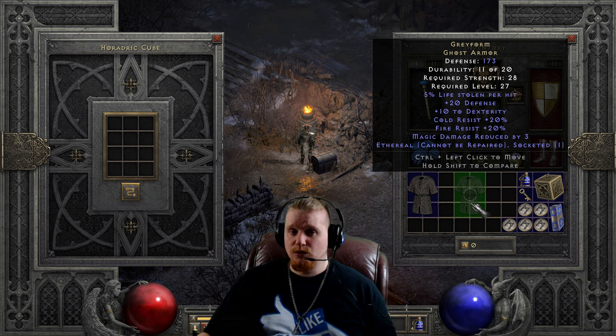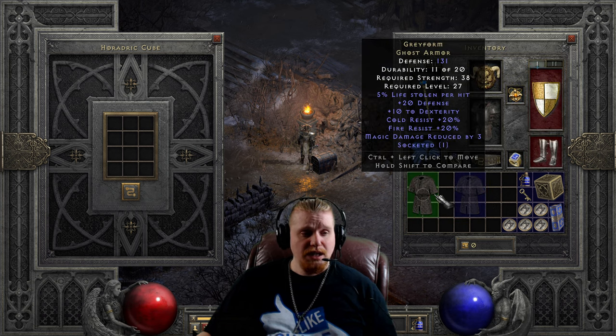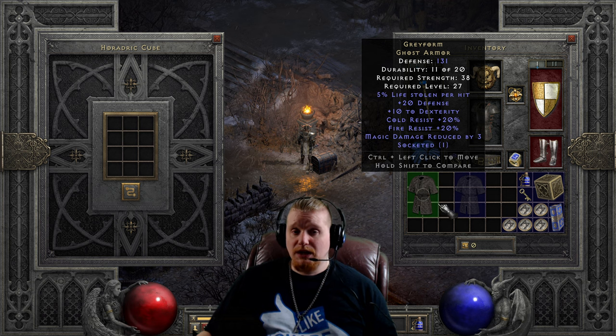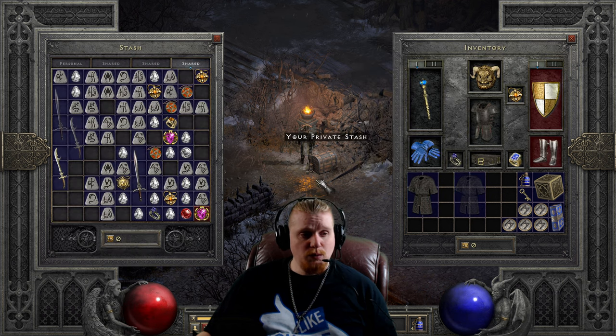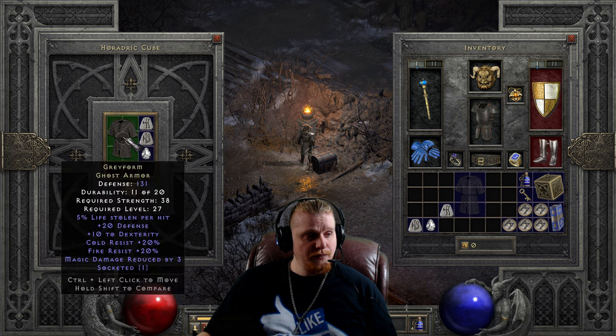With one tier upgrade I think it's a pretty solid upgrade, but a lot of people generally like to keep Gray Form as a lower-level piece of equipment since it's an excellent level 7 piece of gear. Let's go ahead and upgrade it one more time to the elite version. To upgrade to the elite tier you need a Lem, a Ko, and a perfect diamond. We're going from the Gray Form Ghost Armor at 131 defense, 38 strength, level 27 to the Gray Form Dusk Shroud at 426 defense, 77 strength, and level 61.